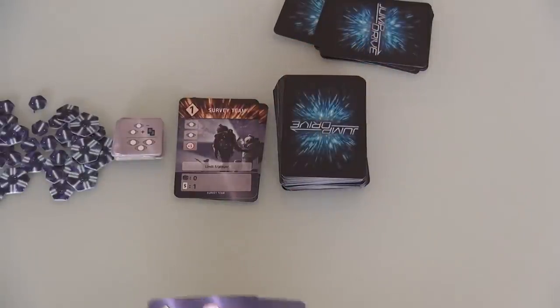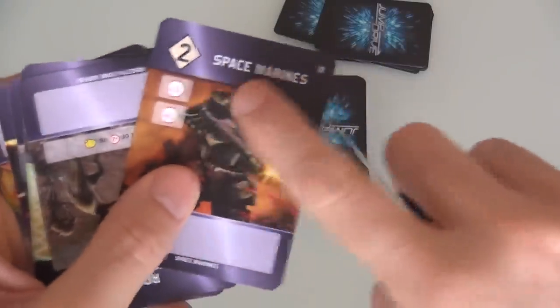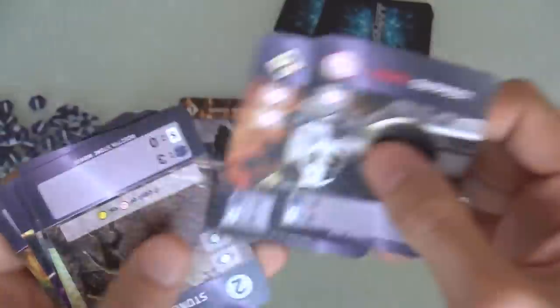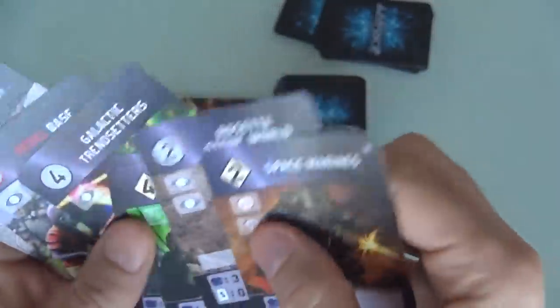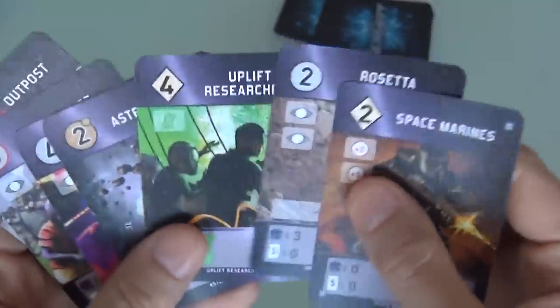Let's take a look and see what I got. I've got some Space Marines, which is great because it gives me the military I need to conquer this Rebel outpost. Got a Rosetta Stone World, and some Uplift Researchers, Asteroid Belt. Another Rebel, but two Rebel. And some Galactic Trendsetters, Asteroid Belt.